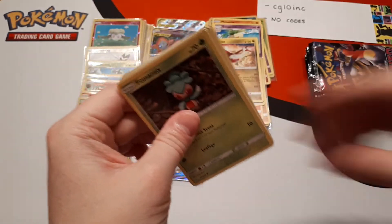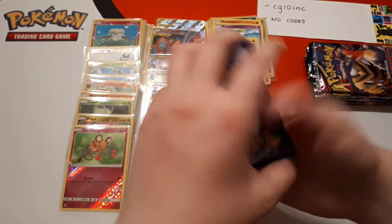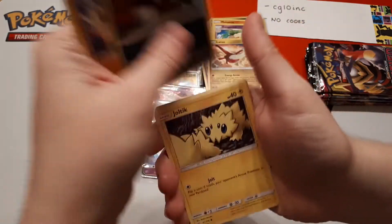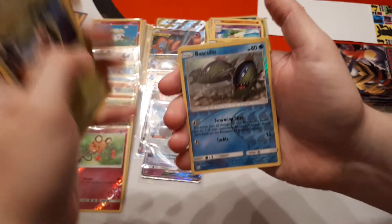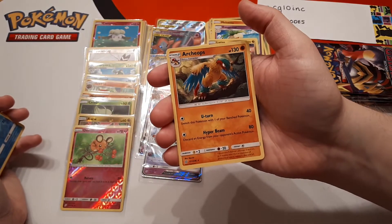I would say definitely at least one more hit. Me being me, I'm being greedy and asking for two. Jilteon, Jolteon, Psychic Energy, Heracross, Type: Null, Steenee, Basculin. And the rare is Archeops.